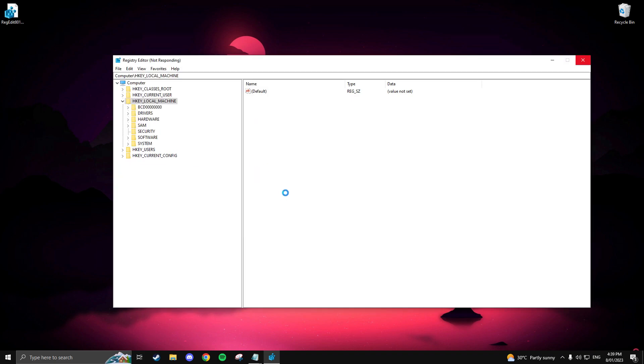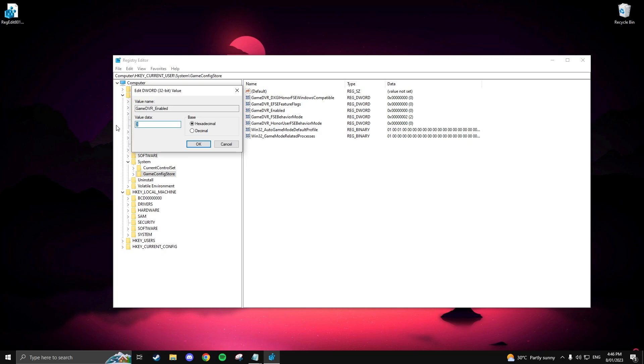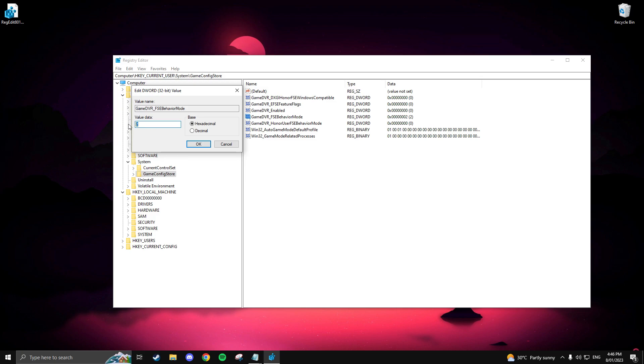In the Registry Editor, navigate to the HKEY_CURRENT_USER folder and double-click to expand it. Do the same to the System folder. Now click on GameConfigStore and then double-click on GameDVREnabled. Change the value data from 1 to 0 and leave the base as hexadecimal.